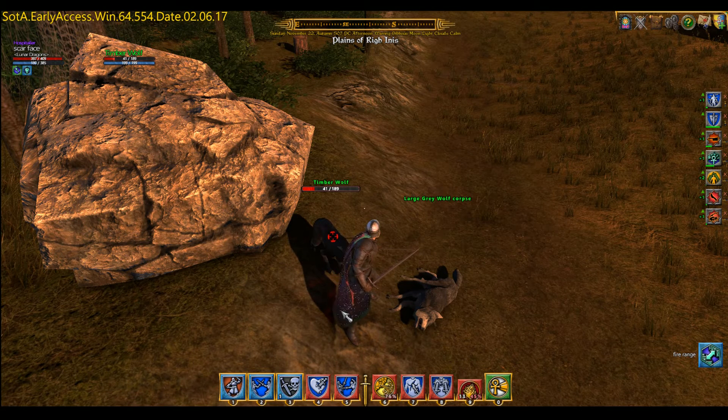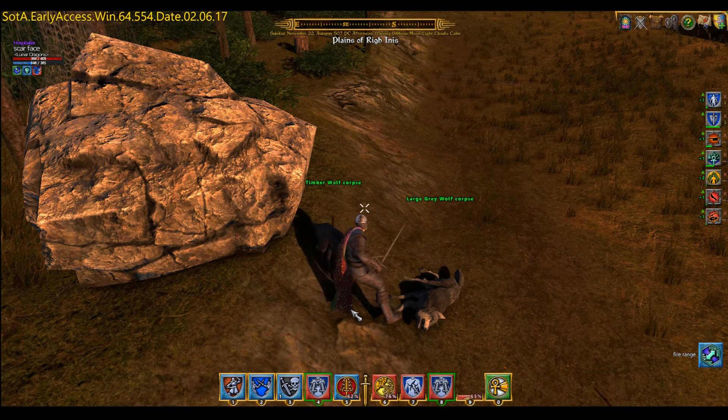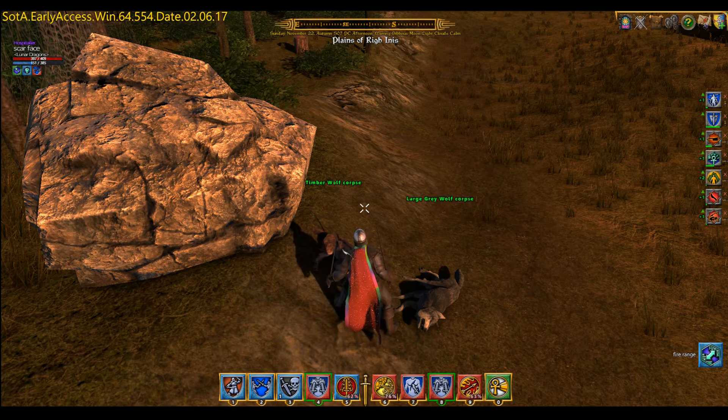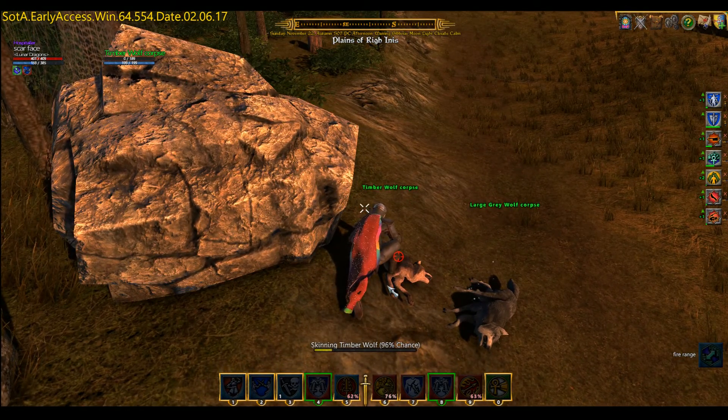To hit them you need a little red symbol on them. Sometimes if you find you're not hitting, just check if you've got the little target symbol on them.